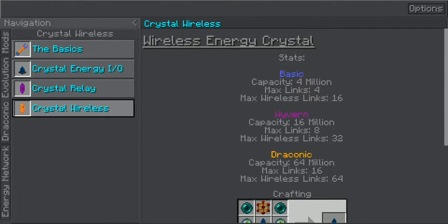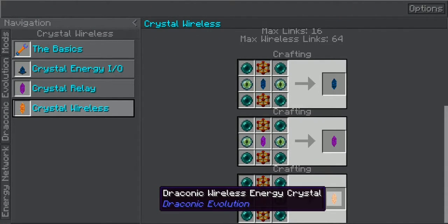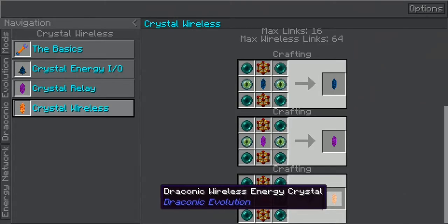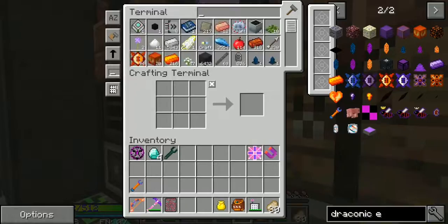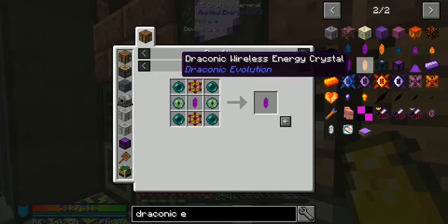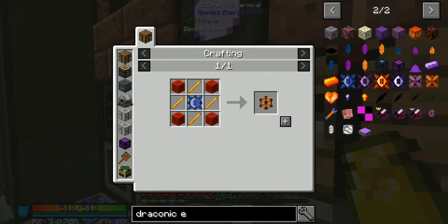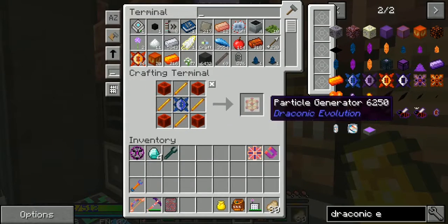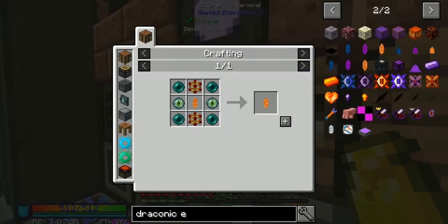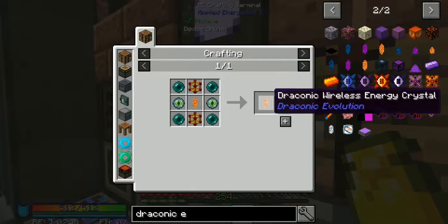Here's the basic — 16 links will get you over there. It has one of the draconic wireless energy crystals. I've already made the basics but got rid of them — started from scratch. This is going to be the hardest one to make. We're gonna need some blaze rods, blocks of redstone, and a draconic core. Let's make four of them.